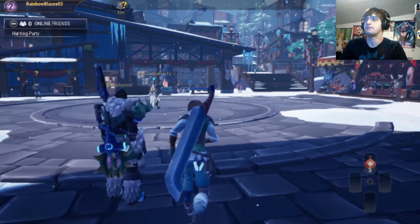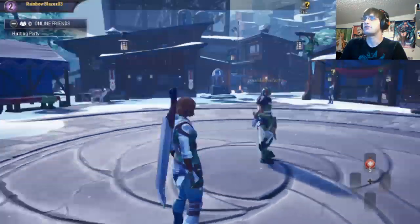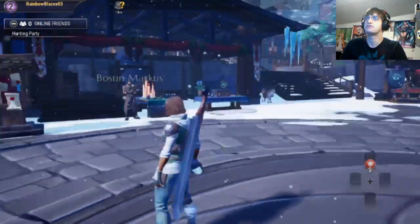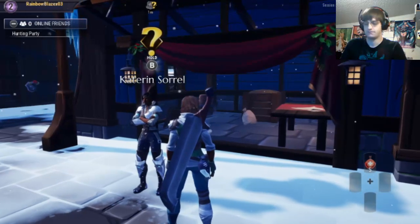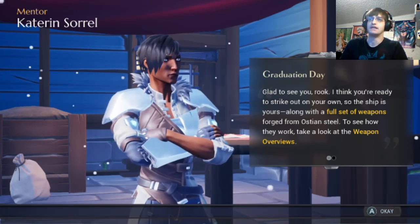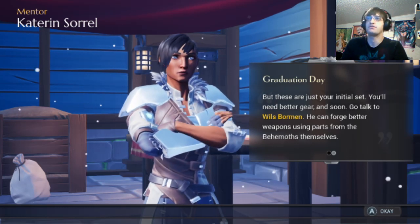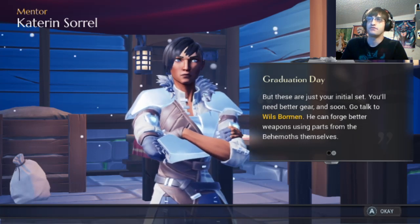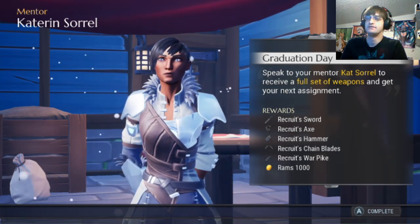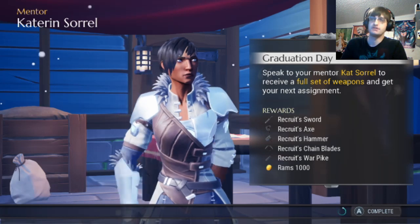We're already about 10 minutes in. Oh god, it's a big sword — holy crap, am I actually talking to other people on here? This is crazy — it's a full MMO on a console. Onijiri did it first, but still. These are just the initial set — you'll need better gear soon. Go to Willis Borman, he can forge better weapons using parts from behemoths themselves. I get rewards — awesome! I get a hammer. Maybe I can make Thor's hammer later.